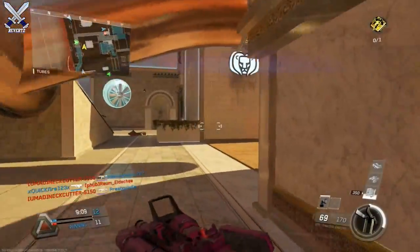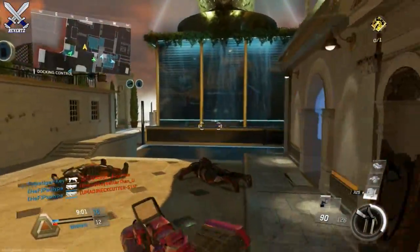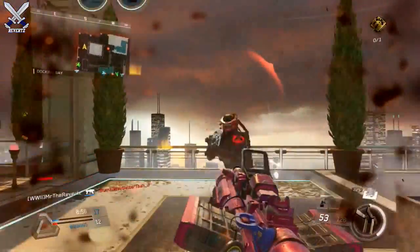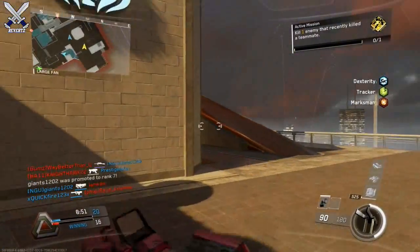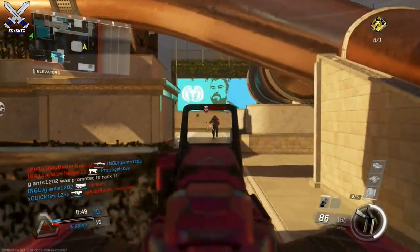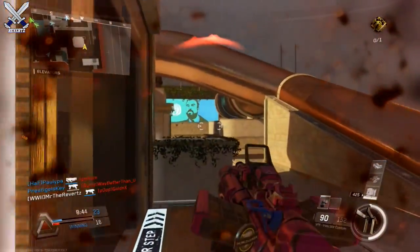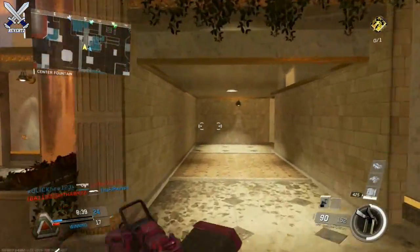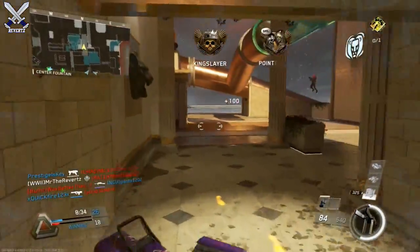The first huge change added to the VPR was the recoil — the gun now has a little bit more consistency. Before, the gun had a lot of recoil and you pretty much couldn't aim from long range at all. You really needed to run grip or else you'd have an insane amount of recoil. But now you can really hit people from long range, cross map practically, with little to no recoil at all. Now I don't run grip at all because you can really control the recoil.